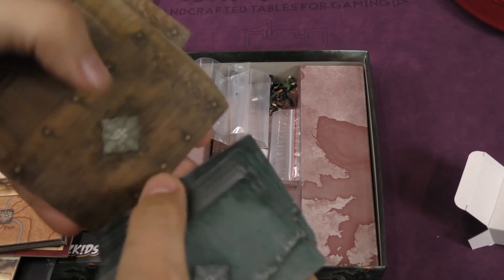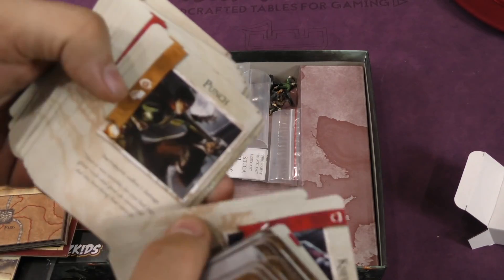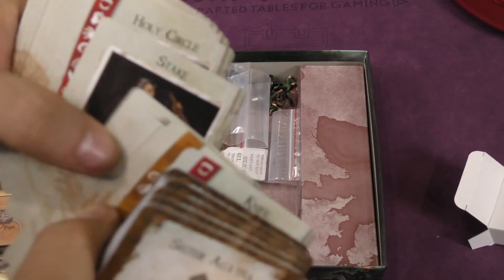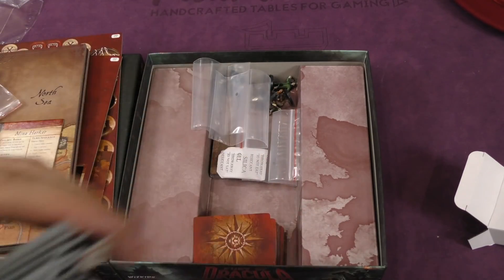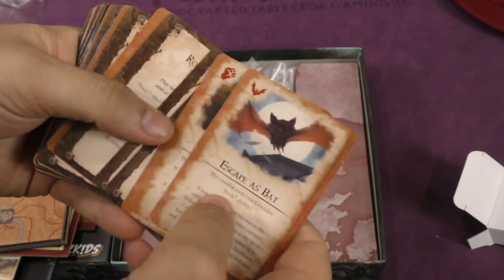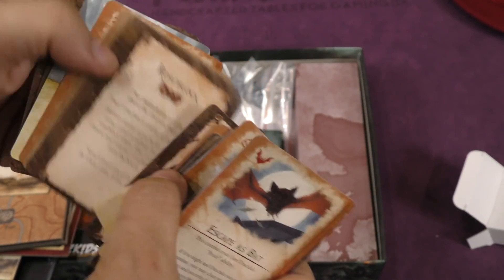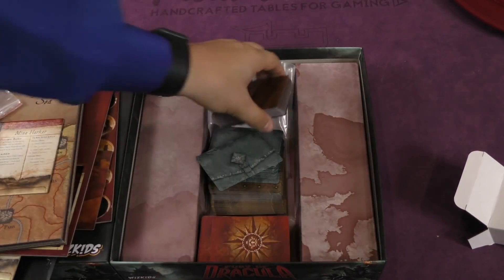Another set of cards. Sister Agatha, Speedy Tailgram. These are the combat cards — Punch. That's right, Mina, punch them right in the face. Knife. Steak. These cards look good. This is definitely a very good looking game. And we've got Dracula's cards here — Escape as bat, strength, claws, plotting. These cards look good. Wolf form — that looks really good. Good quality cards all around.